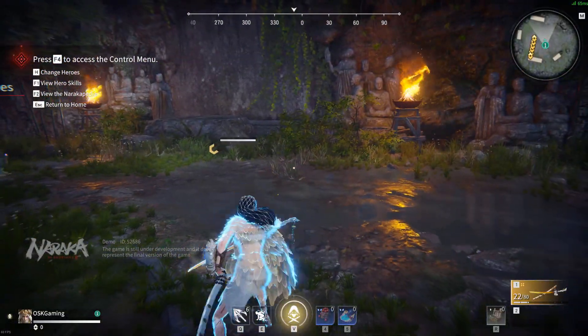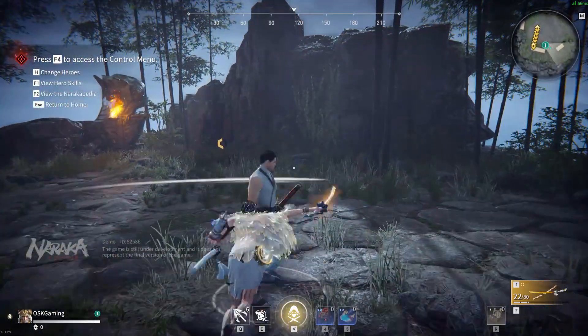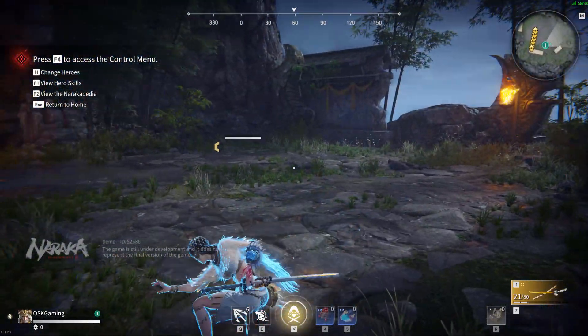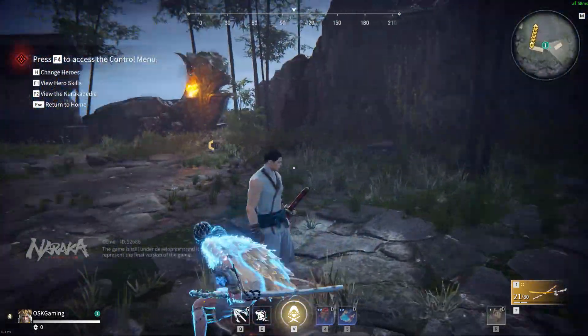Third, you can cancel your sprint by charging a focus attack and shifting forward. It will help close the distance while also shaving some time off your charge attack, and you can cancel out of it as well with another dash. Very useful for chasing down and surprising opponents to get into a tech chase.